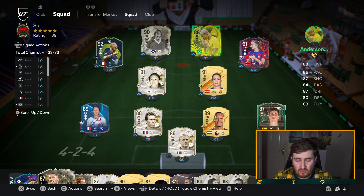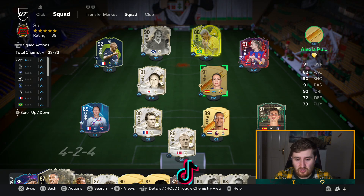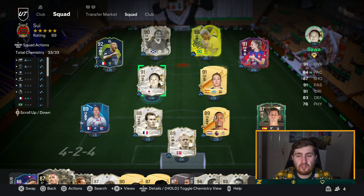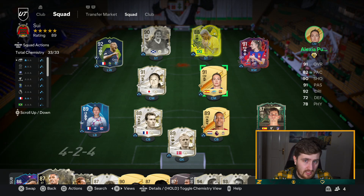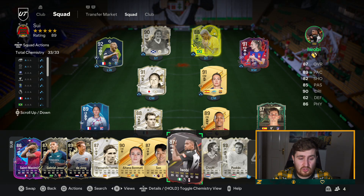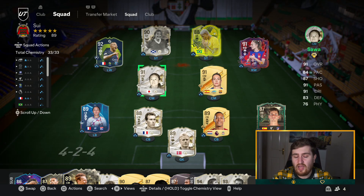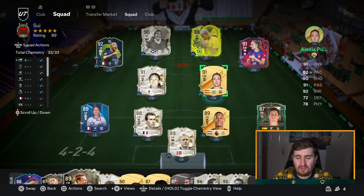I still think finesse plus players like that are very good. For this video we're going to be using the 4-2-3-1. I was playing this before the patch, went 19 and 0 with it last weekend. Gave it a try for a few hours earlier today - still very good. I'm going to try the narrow diamond or the 4-3-1-2 this weekend and will put tactics out on that.